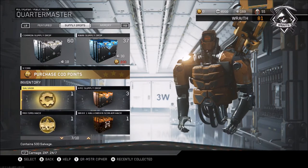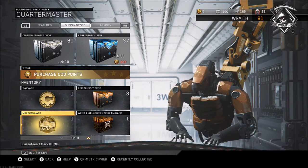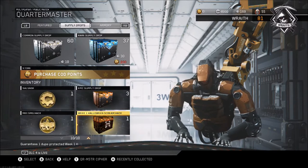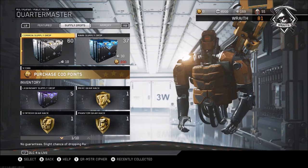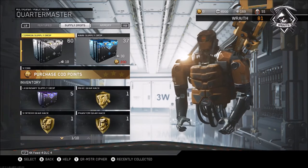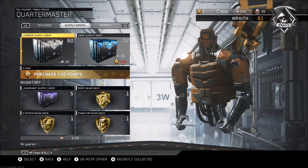So we have 60 common, 37 rare, 5 legendary, 1 murk gear, 1 striker gear, 1 phantom gear, 1 calling card, another rare, 1 salvage, 3 epic, an SMG hack mark two, and a week one Halloween scream hack. Then we still have 169 keys on top of that. We're going to open the event crates as well - it adds up to about 120 crates in total.